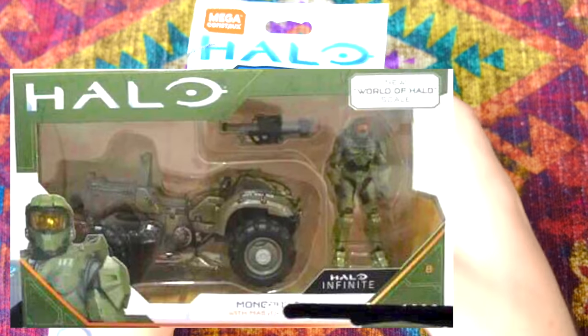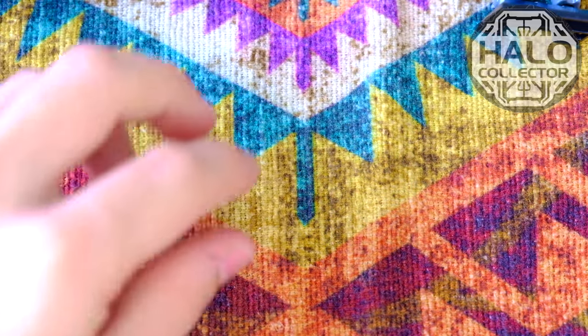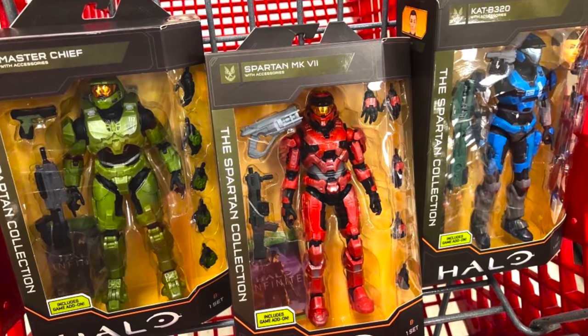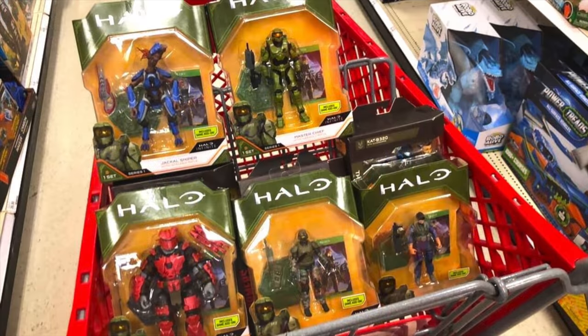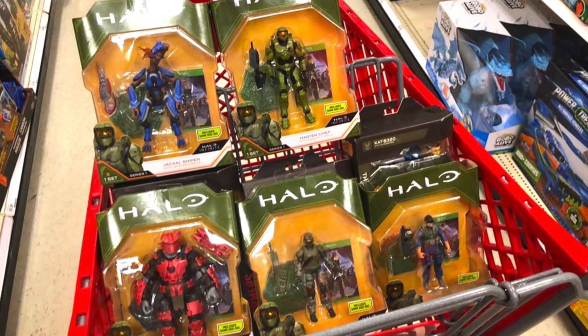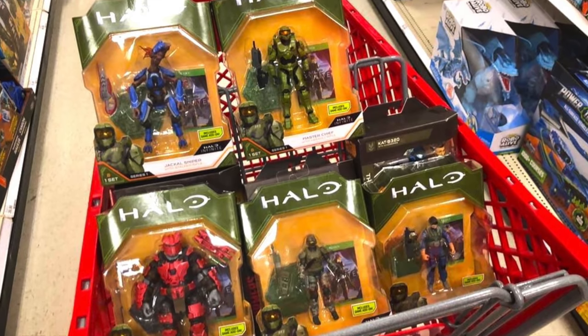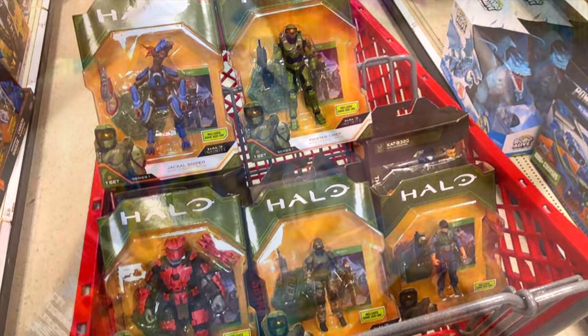We've also got a Mongoose with a Rocket Launcher and the Master Chief — that's very nice. Kevin Hurd from Halo Collector — if you don't follow Halo Collector, you definitely should — has found all of these figures in the wild too: the Master Chief, a Spartan Mark 7 in red with a brand new weapon we don't know yet, Cat B320 with a kind of funny-looking face, a Jackal Sniper, a standard Brute in the strange armor from the Halo Infinite demo, a Brute Warrior, and also the Pelican Pilot. All those figures look amazing.